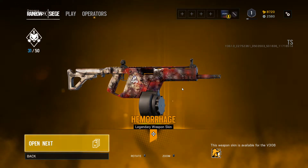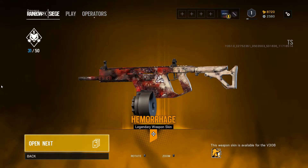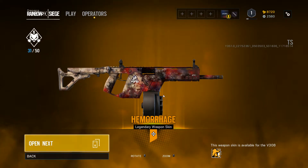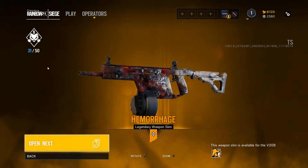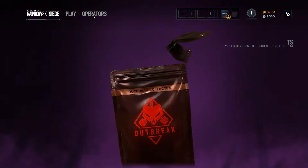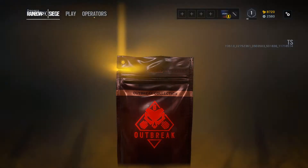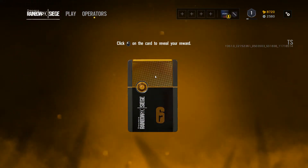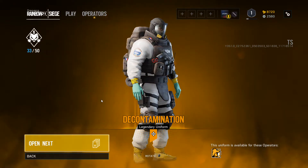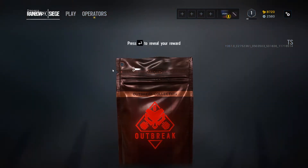Next legendary, there we go. Okay, I didn't say something - that's wow! Wow, Lion! That's great. Hemorrhage - holy shit, it looks like a vector without this thing here. Looks really a bit like the vector, but holy shit this is cool stuff guys. Let's go for the next one, epic. And there's the next legendary - decontamination for Lion. Okay, that looks nice guys. With GHM.